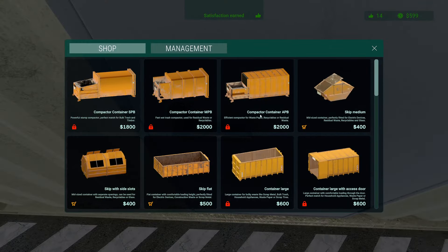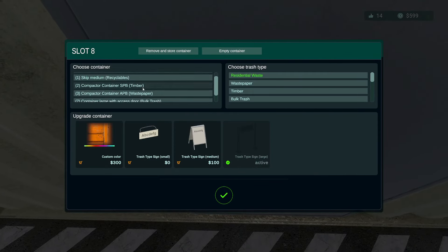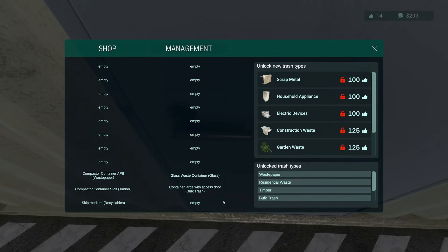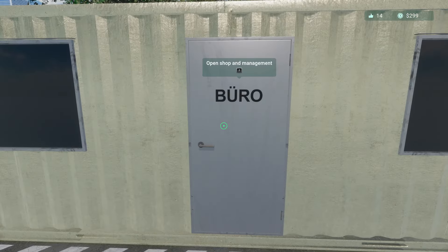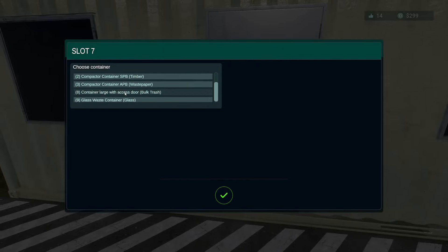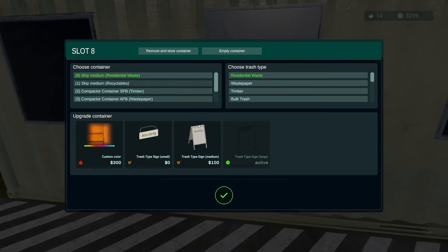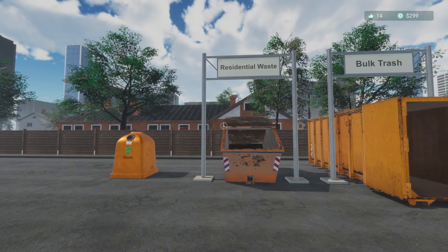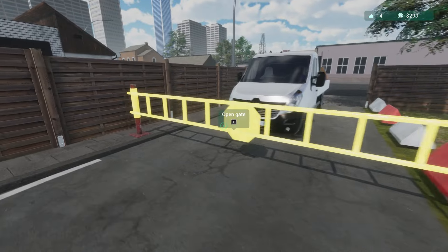Going back in to try and get a sign. We're going to change the order — putting bulk trash back there with a fancy sign. Now they should be... it moves everything up. So bulk trash is that one, residential waste is the skip medium, and then we have the glass. Now I think we're right — bulk trash, residential waste, with big signs. We can get a couple of big signs over here for recyclables, timber, and waste paper. Then we'll look a little more snazzy.